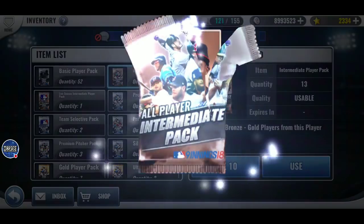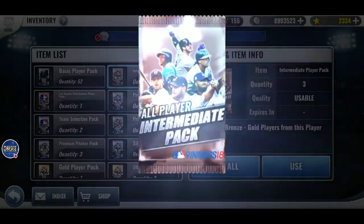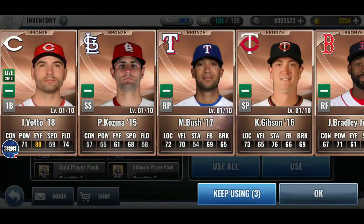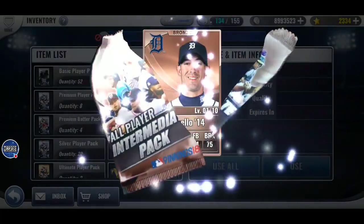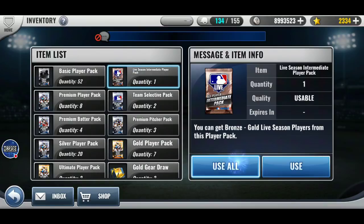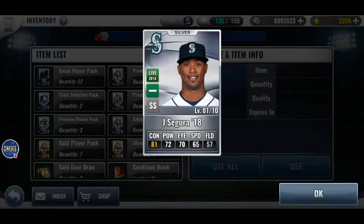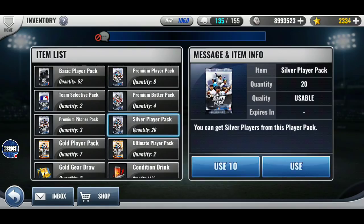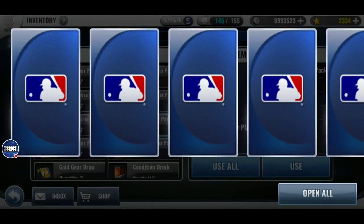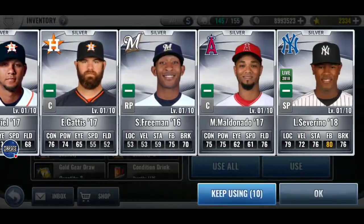Yeah, I can do all these intermediates today. I cleared up some inventory to give me some more room for opening up more packs at once. That way I can get through my normals pretty quick. Let's see, I can do all these silver packs. Signature packs should be going on sale today when this video is going up.